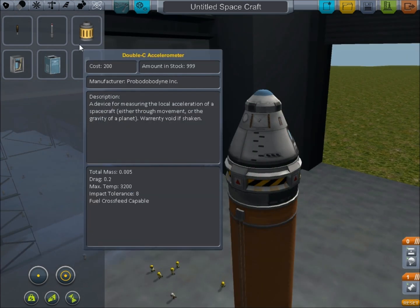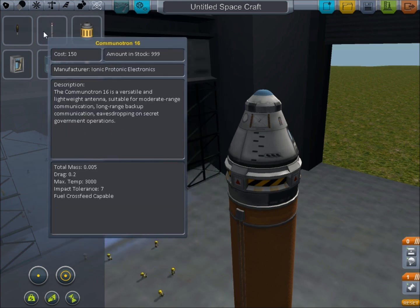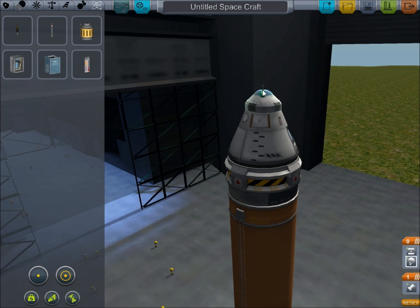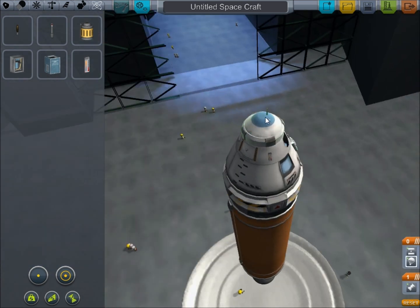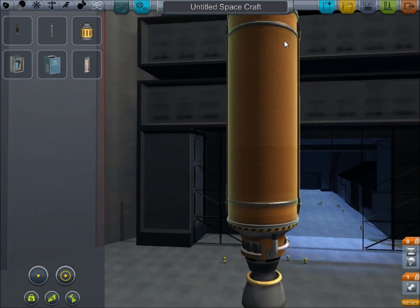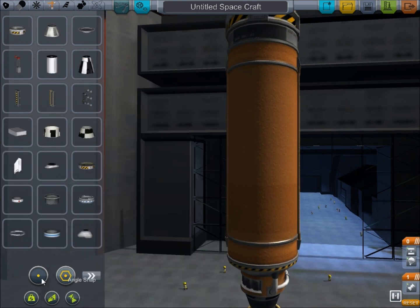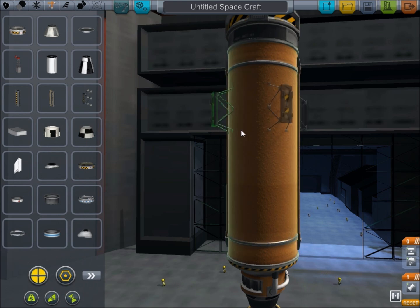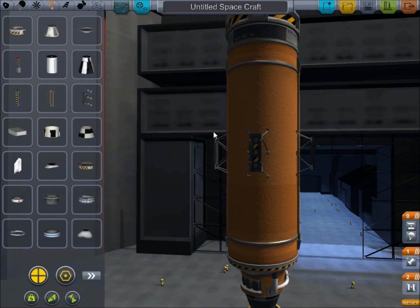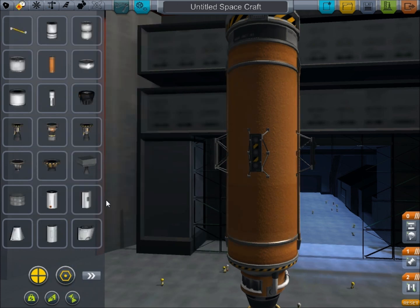I'm just placing stuff on it — I don't even know what it does. There's someone in there. Not safe for the parachute, but who gives a damn? They're only Kerbals, they'll live another day. Well, if they come across this ship, then they won't. These are radial decouplers — when they have big engines on the side and you see them fly off, that's what they do. Press space and then it all flies off.